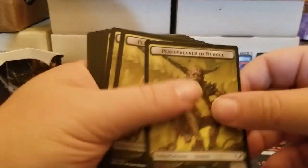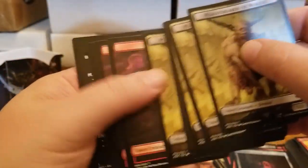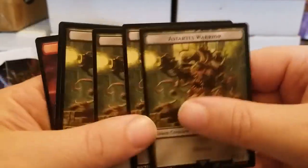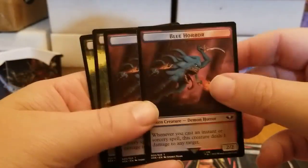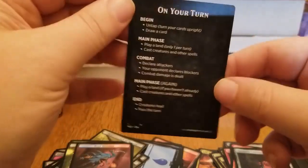And now we have our little token pack. We've got the Plague Bearer of Nurgle — one, two, three, four — okay, we've got five of them. What's on the back of them? A couple Astartes Warrior tokens. And two spawn tokens — that's awesome. And we have a couple more spawn tokens. On the back we've got Blue Horror, and more Astartes Warriors. And finally, the little reference card — pause if you'd like to read that.